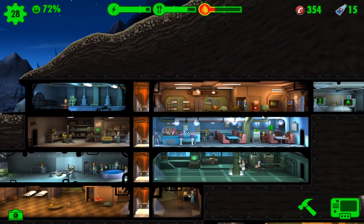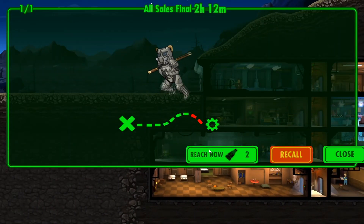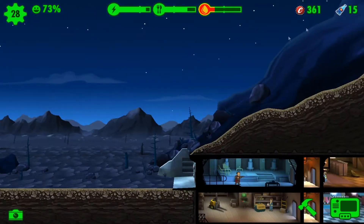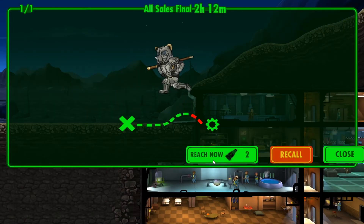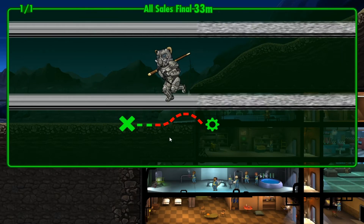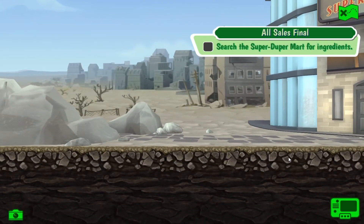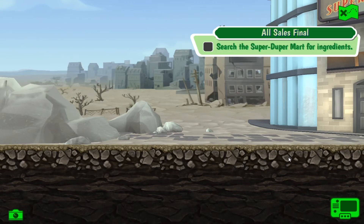A few moments later. Alright, welcome back to Fallout Shelter. I didn't get to do a quest, so I'm doing it again. And it turns out I have Nuka Quantum, and it only costs two. If I knew that, I would have saved myself the trouble. So let's get them down there - there's only two. I was at 15. And there we go, now something can happen. It was sooner, but oh well.